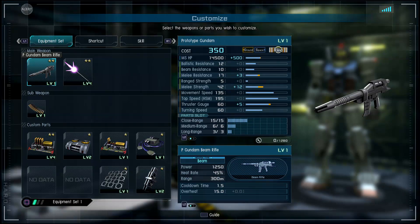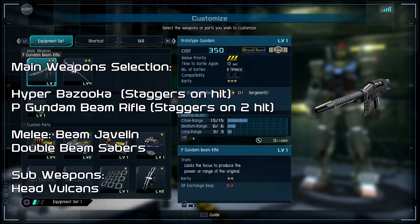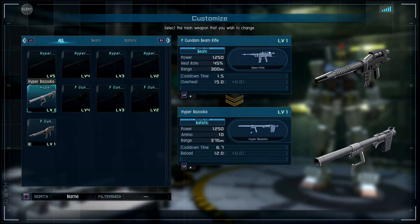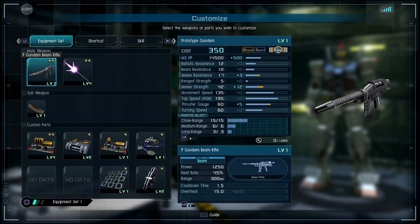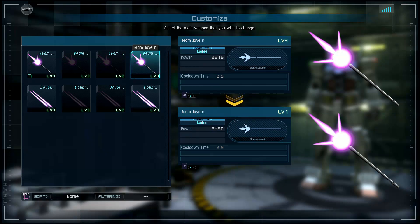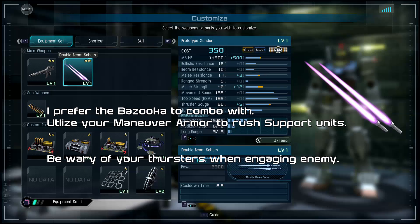You start off by default having the Prototype Gundam Beam Rifle. It does have a little kick to it, though it does lack the focus to produce the original range — you may find it okay at best. I usually prefer going with the Hyper Bazooka; the only weapons you can use are the Hyper Bazooka or the Beam Rifle. I prefer the Hyper Bazooka over the Beam Rifle. As far as melee goes, you start with the Beam Javelin, however the suit also has Double Beam Sabers. For the sake of this video and the flair of the suit, we'll be focused on the Double Beam Sabers, since this suit really pops with them more than it does with the Beam Javelin.